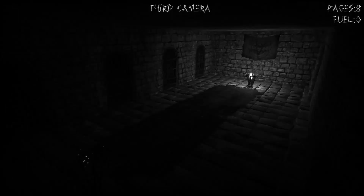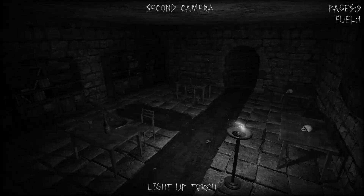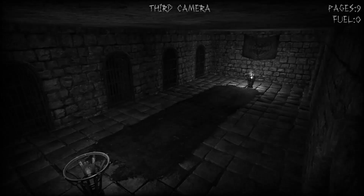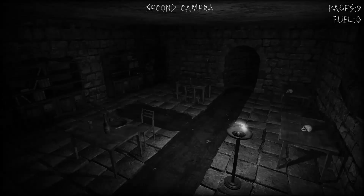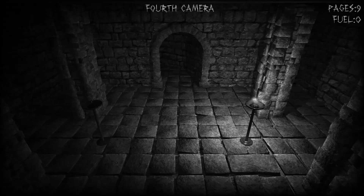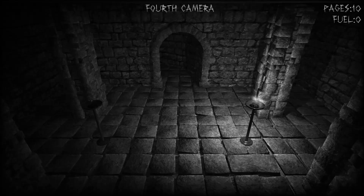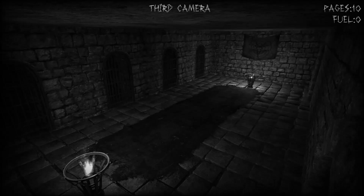So this is the demon lady — she goes from the first camera to the fourth camera, and if she reaches the end of the fourth camera, that's when you lose. We saw her on the first camera so I'm just leaving that camera completely dark now because it's easier to see the pages, and she's not going to turn around. Right there — a page — you see it light up? Yeah, it's like a beacon.